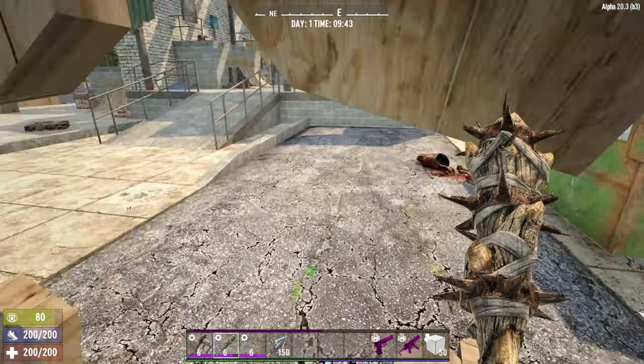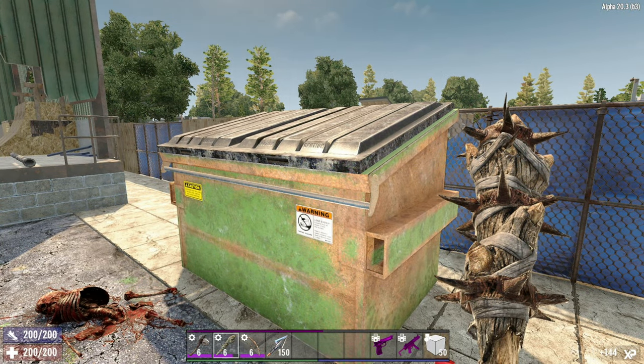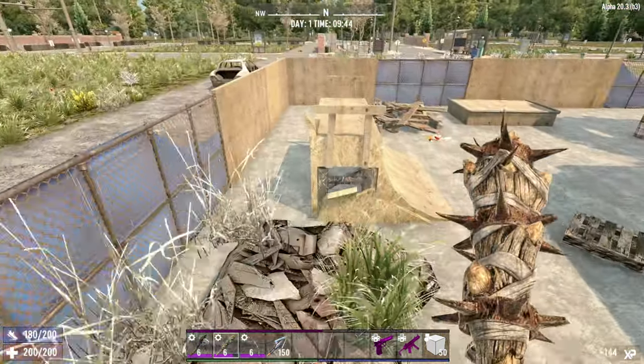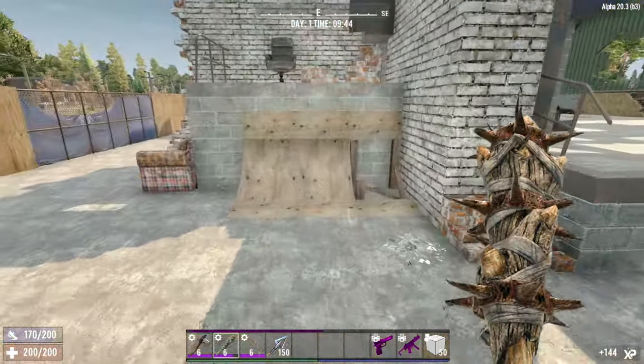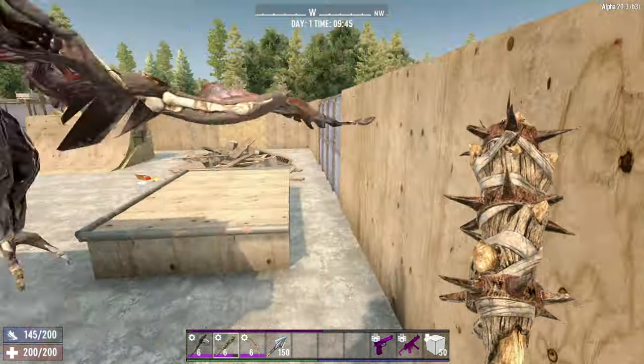So we have a little kind of... Can we actually fit through there? We can just about fit through there. We have a dumpster here, which is nice - always love a bit of dumpster. And this skateboard ramp. So people have been skating around here, and there's a few bits and bobs, some resources that you can get.